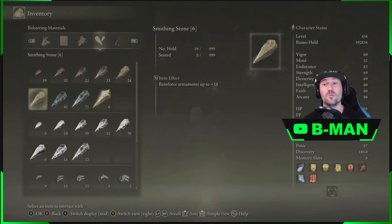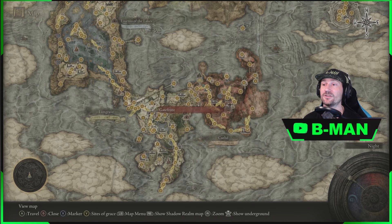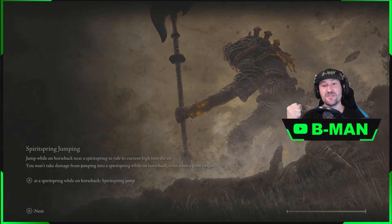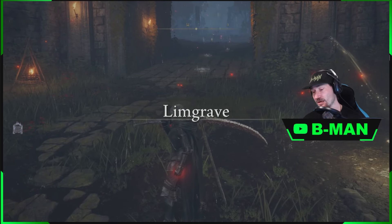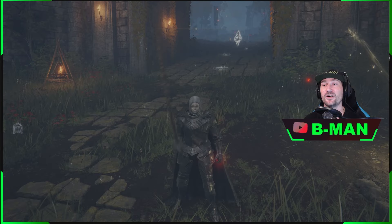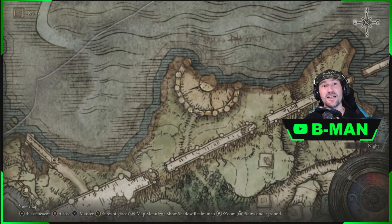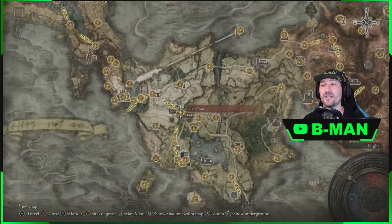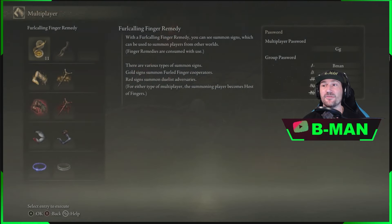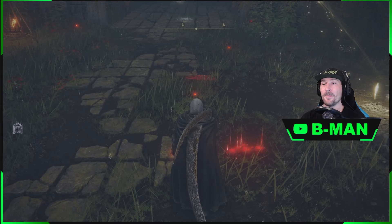So we've spent our smithing stones and upgraded our weapons. Then once we've done that, we come across to wherever your buddy is waiting, and we're going to join our buddy. We need this item right here — the multiplayer duelist furlcalling finger. If you don't know where to get it, it's off the steps right here, in Limgrave, quite easy to get. That is the item that lets you drop things. The other player just needs to craft the finger remedy, which you get from the very first church. Once you've done that, you just join your buddy.